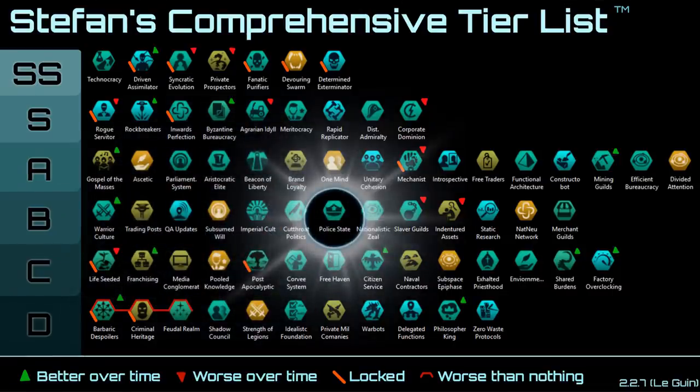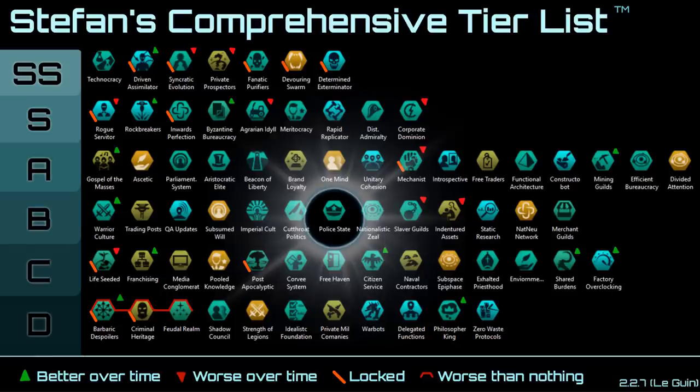Next up we have Police State — it's meh. It does provide 5 stability which is a nice 3% production bonus overall, but the extra unity for enforcers is really negligible. If you're playing efficiently, enforcers are actually some of the pops you unemploy because crime isn't a significant problem and enforcers don't really produce enough to justify the use of a pop.